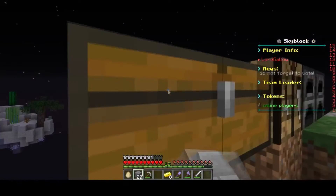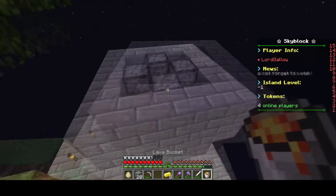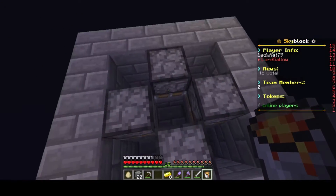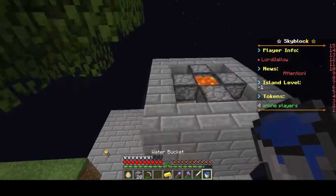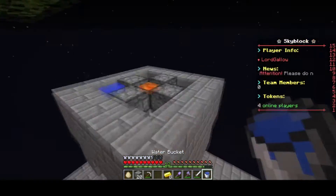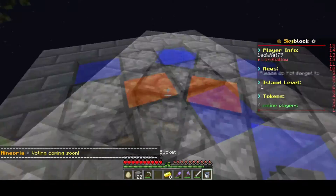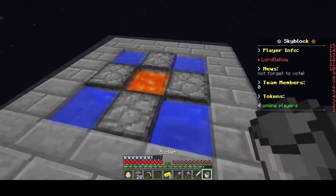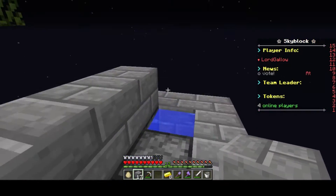I only have one bucket so it's got my lava in it. Make sure there's enough room here for you to mine. Your lava goes there, and then your water goes in these four slots — one, two, three, and one more.